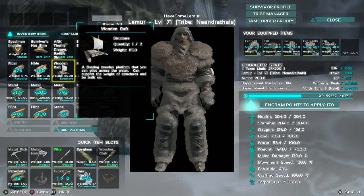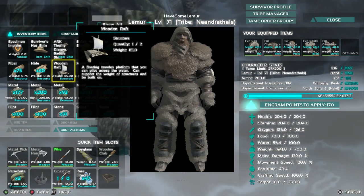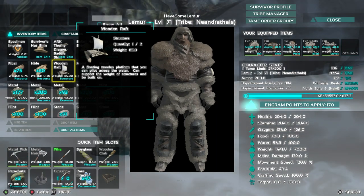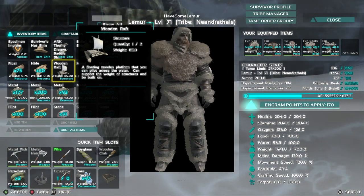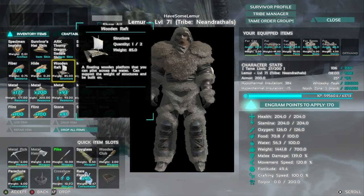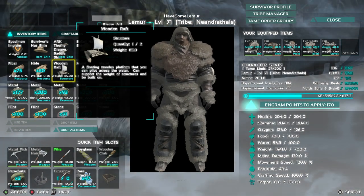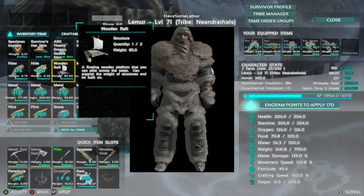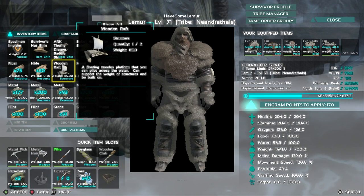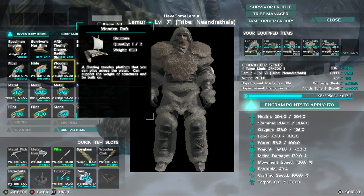These are only two methods - there are many others. You can make behemoth gates and all kinds of stuff; as long as you're mass producing things it works. It's also worth checking smaller drops since they can give you old-resource blueprints like wood walls and stone walls. Throw those blueprints in the smithy, load it with resources, start it up, then go get a dossier for double experience and head up the mountain to mine metal. You can also store rafts inside a beaver or a thorny dragon on Scorched Earth to keep the XP chain going.